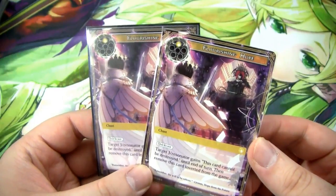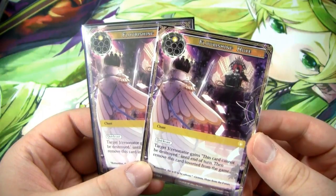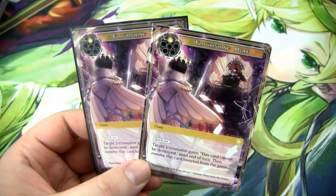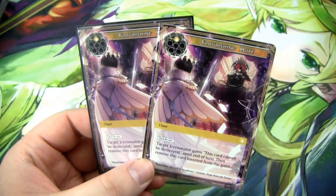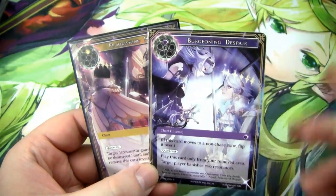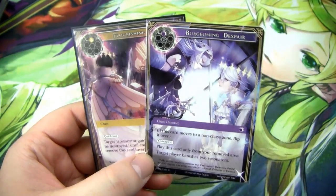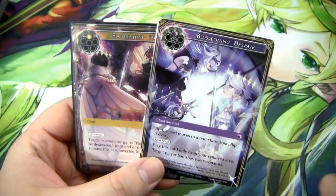We have 2 Flourishing Hope — for a single Light it's a Quick Cast Chant. Target J-Resonator gains 'this card cannot be destroyed' until end of turn, then remove this card inverted from the game. This is really good at protecting your Resonators, and if your opponent somehow removes the Nine-Tailed Fox's indestructibility, you can give it back with this card. On the inverse side, Burgeoning Despair is Quick Cast, for 2 of any and a Darkness — play it only from your removed area. Target player banishes 2 Resonators. So it protects your guys and forces them to get rid of 2 of theirs.